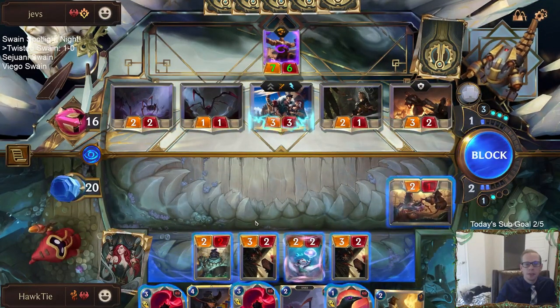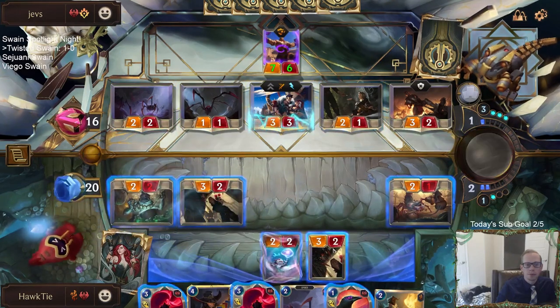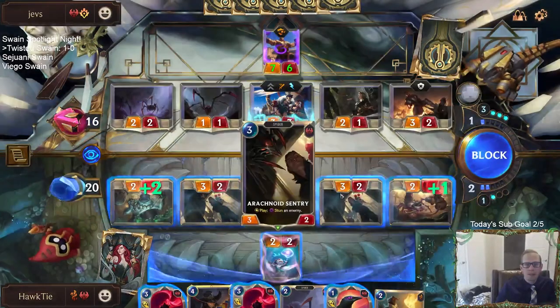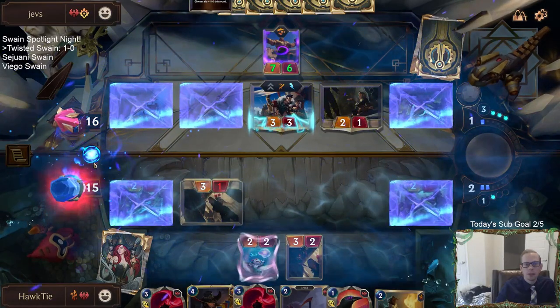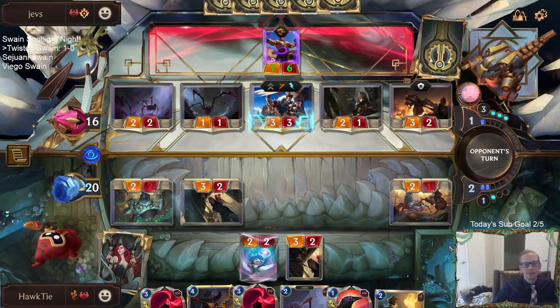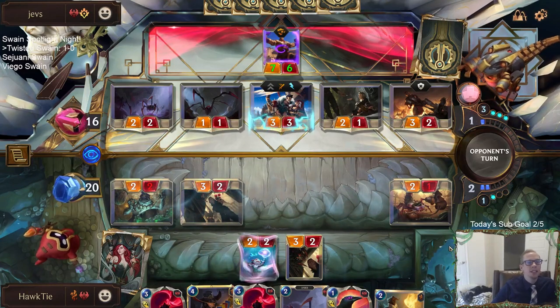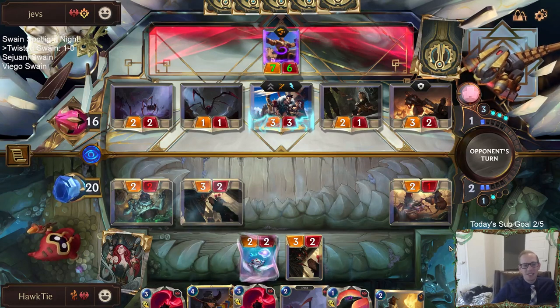That's the easiest block alive. Just take a little bit more damage — two extra damage. We could get some great synergies going on. We could get some good decks — you never know. We could even get Twisted Fate Swain.